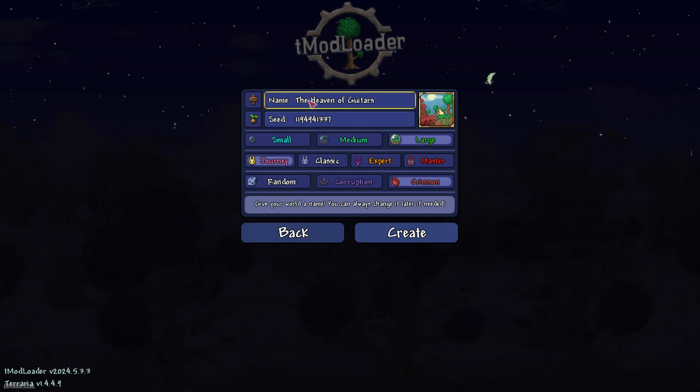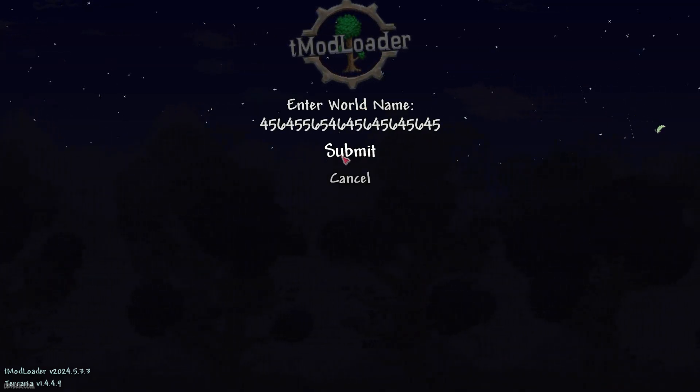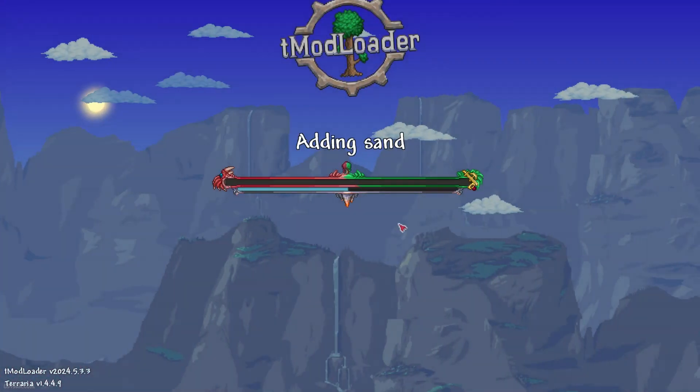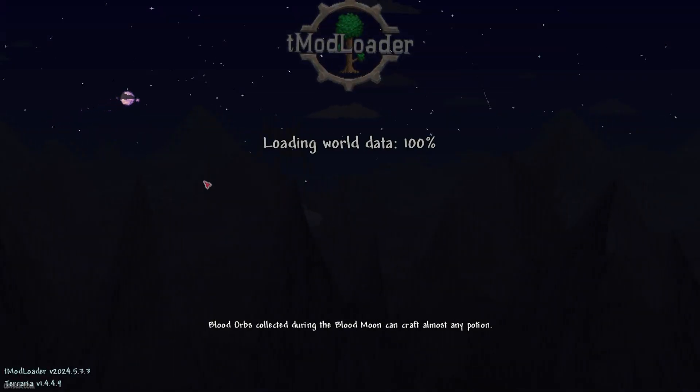Press submit, any name — a good name, something like this. Then select large crimson. Any game difficulty is fine — it does not change world generation. Then enter the world you already created.